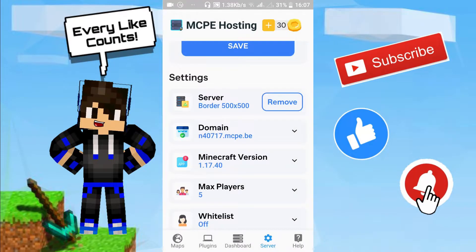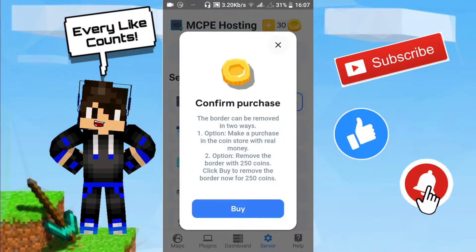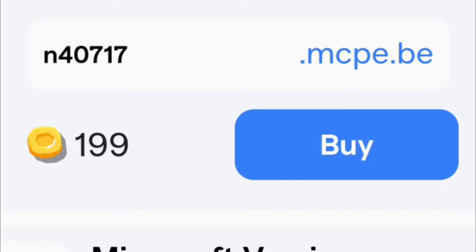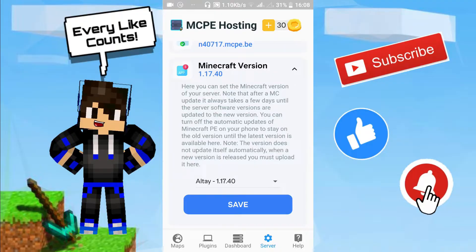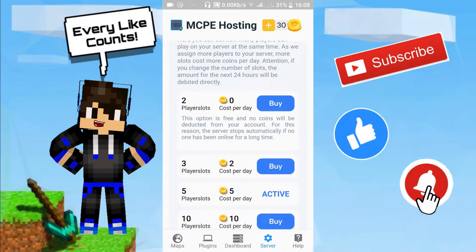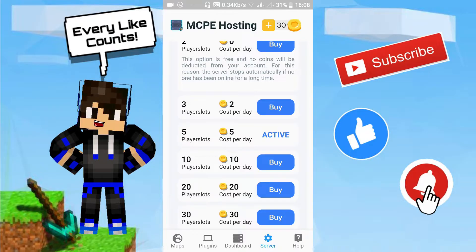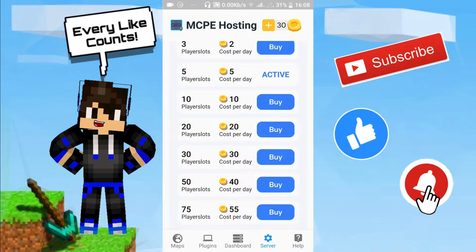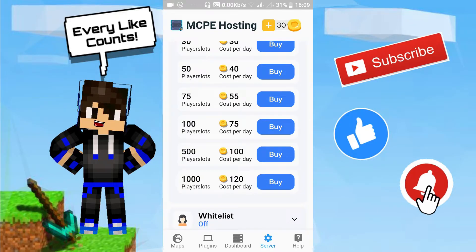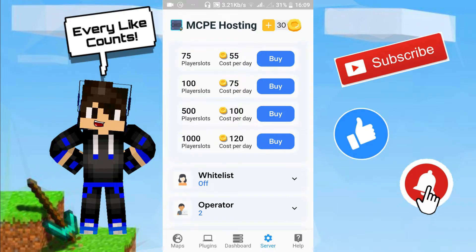This is why I said it's not completely free — it limits you to a world border of 500 by 500 blocks. To remove the border you can either make a real-money purchase or grind the app until you get 250 coins. You can also change the domain, which also costs coins. You can change the Minecraft version for free. By default you have five player slots; you can reduce to two for free, or increase — three slots costs two coins. The maximum is 1,000 player slots.